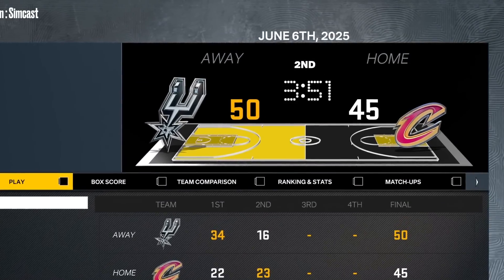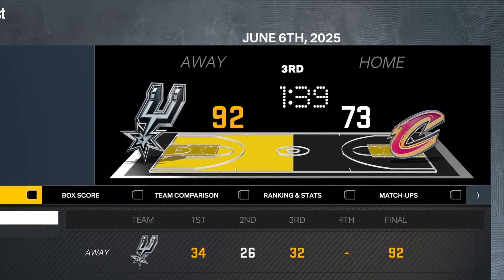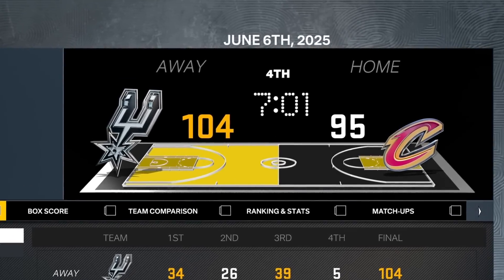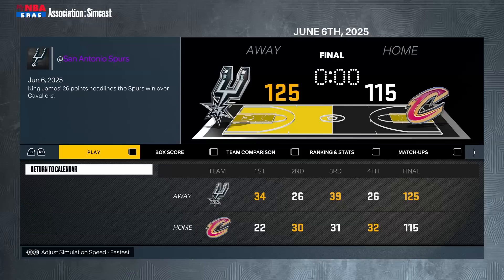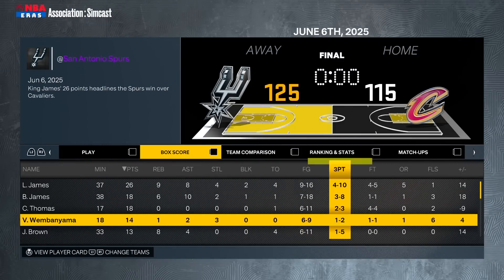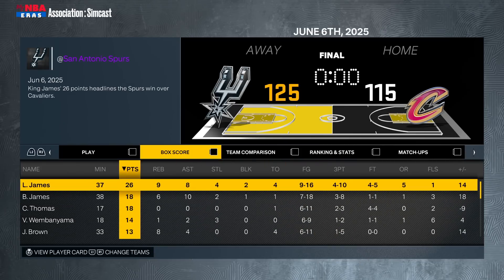We blew a big lead but ended up winning this game by 10 points. Victor had 14 points, 1-2-3 stat line, kind of lackluster. But look at Cam Thomas - what a pickup he was. He is coming up big in the finals. LeBron Jr. had a triple-double. So now we're going to play this crucial game 5.